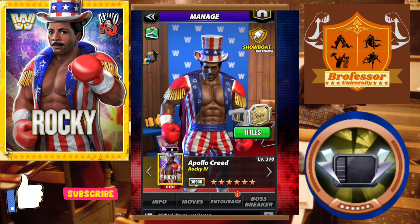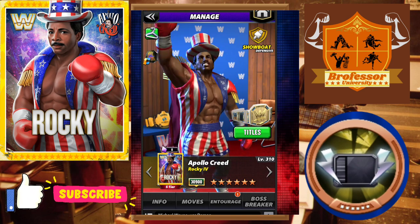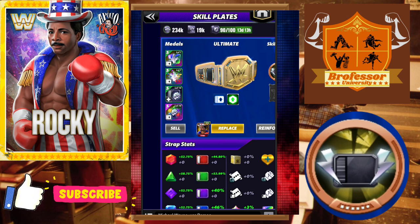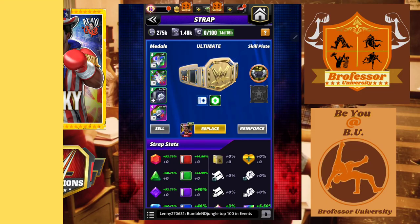Class is in session, the professor is in — it is time for some extra credit with Apollo Creed. If you want some bonus points, it's time to use some bonus attributes. In this case it is one of the new skill plates added to the game: the Rising Up skill plate. Whenever you break three or more yellow gems, gain three black move points.